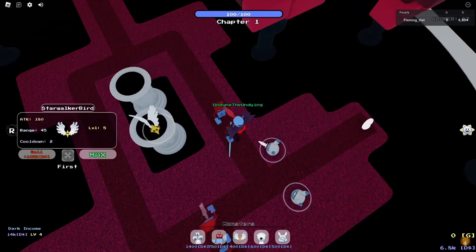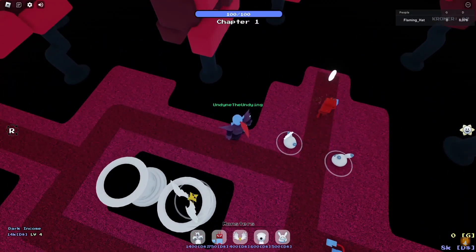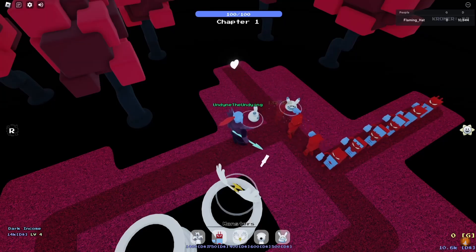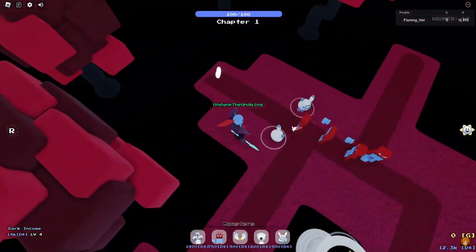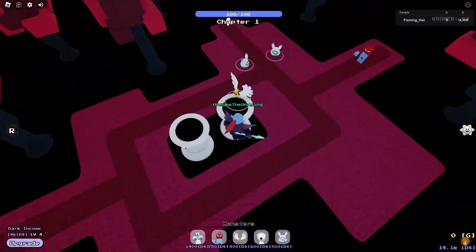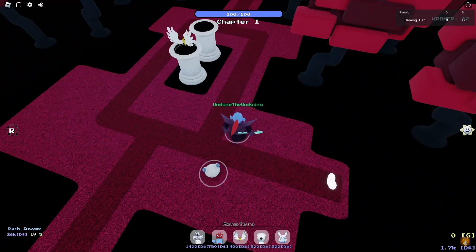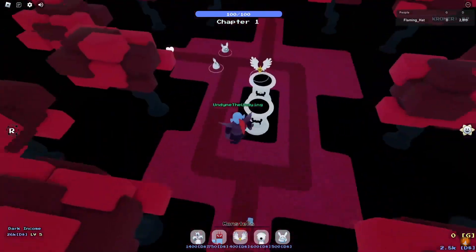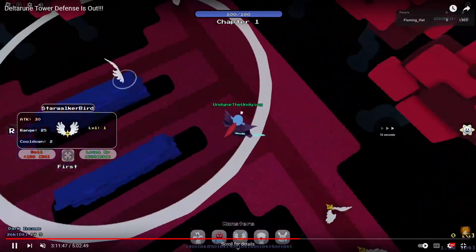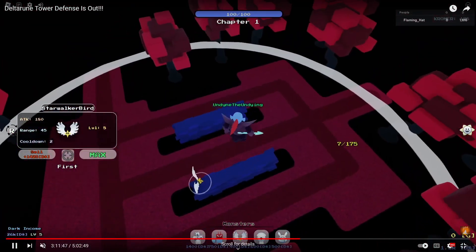So Starwalker, I bring to level five. With that, I'm now managing the enemies way better. You don't need to worry — as long as you have a high enough income and you are upgrading it, you will hit dark income level five. And then over here we get the level five income. Around this point, nothing else matters. Once you get to level five income, you can upgrade everything and just go on ahead.